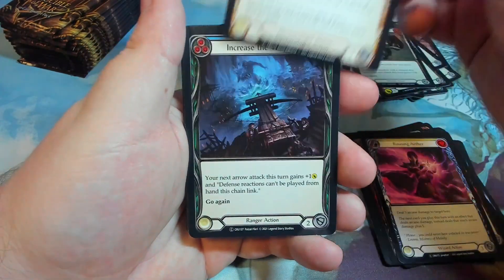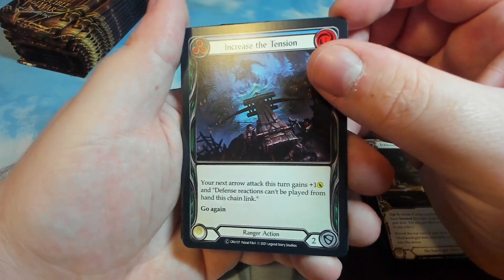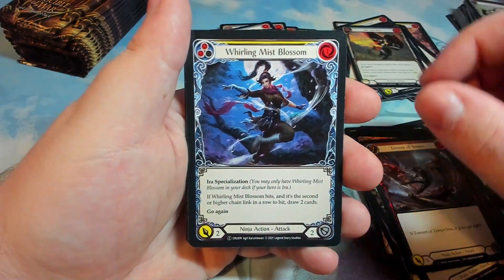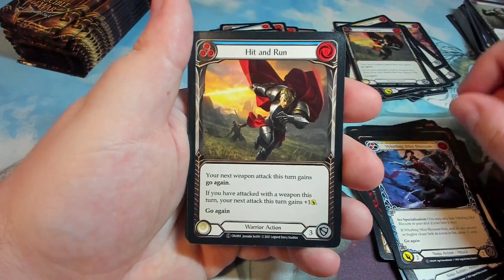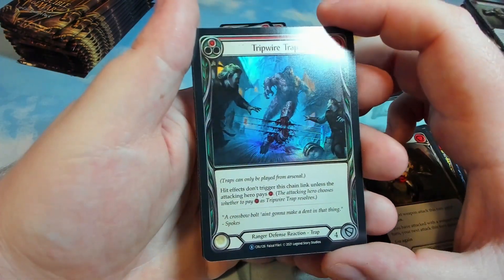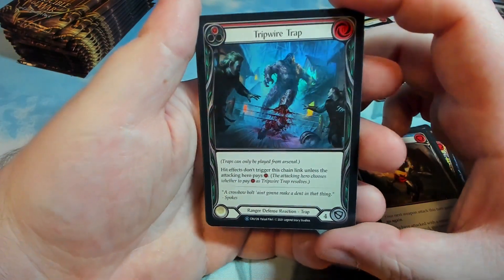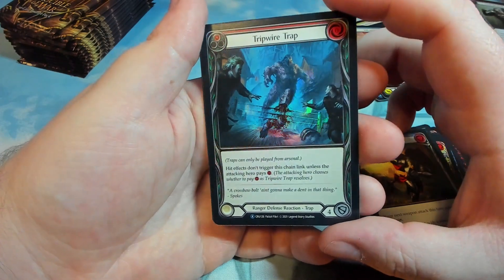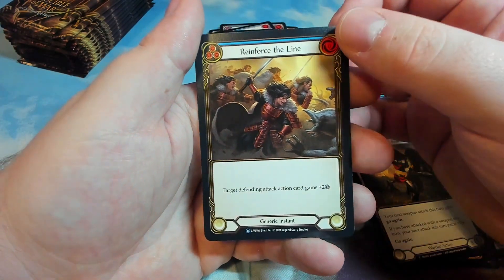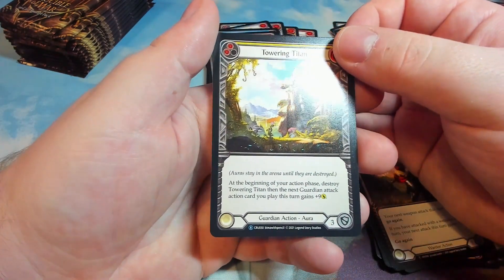We've seen that. Increase the Tension — don't remember if we've seen that before. Predatory Assault. Our foil is Tripwire Trap — that's pretty gory, but it's also pretty cool actually. The foiling on the leg being sliced. That is a Rare as well. Reinforce the Line and a Towering Titan — we've had so many of those.